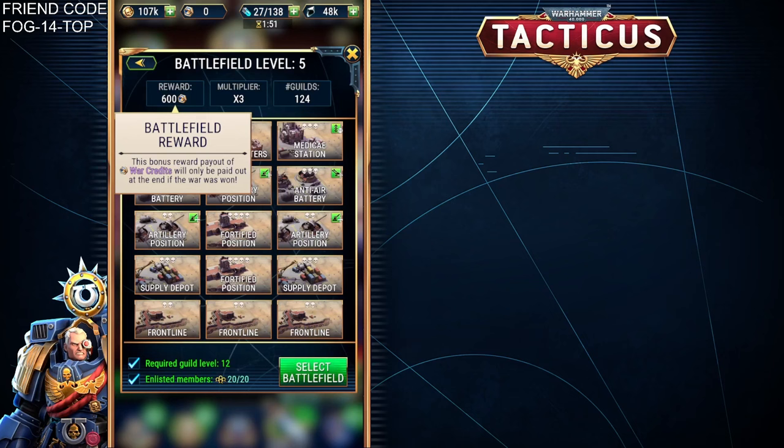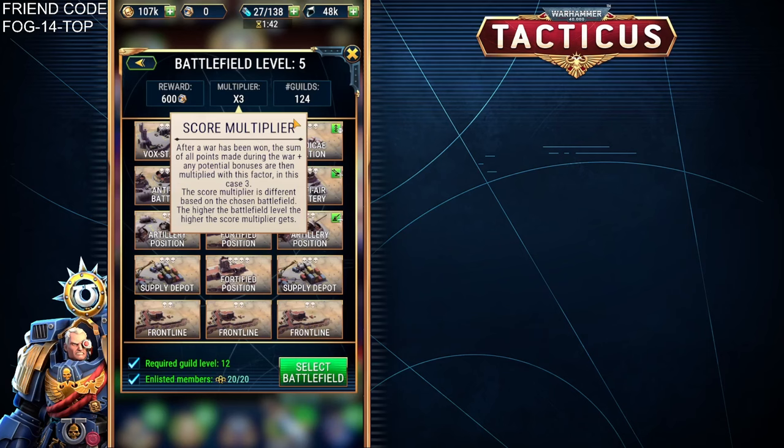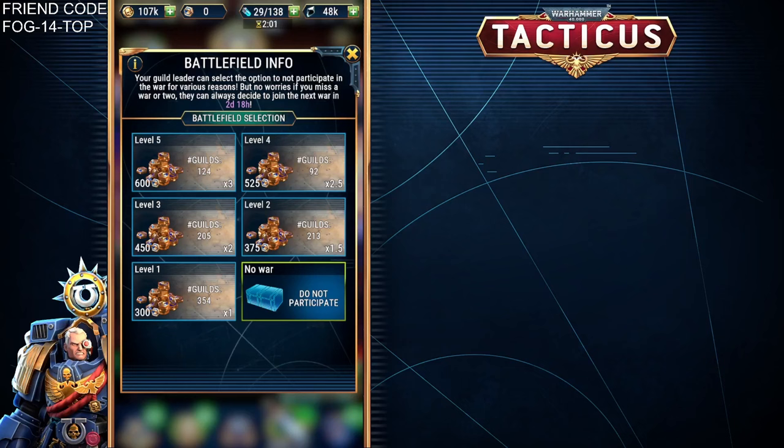The reward here, 600 War Credits, will only be paid out to the winner. The multiplier is the sum of all points made during the war and any potential bonuses, which are then multiplied up by — in this case — 3, which then gets taken and added to your Lead Award score. So the real choice for your Guild Leaders here is to choose which one is going to be appropriate for your Guild to take part in.